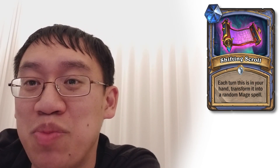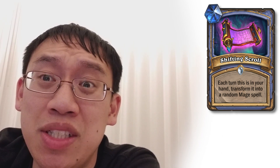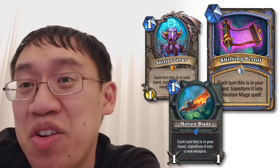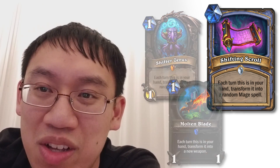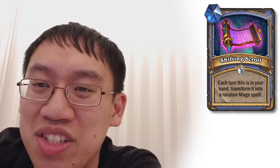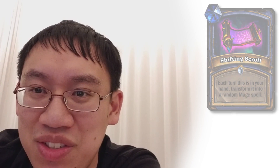Mage gets Shifting Scroll. Each turn this is in your hand, transform it into a random Mage spell. I don't think there's much to say here. It causes a lot of chaos. Shifting Zerus and Molten Blade didn't see any play, and therefore this one will probably not see play as well. Because I don't think there's any spell that's really that good that you want a third copy of it in your deck, and even if you did, it's not really worth the risk that you get something completely useless. The idea of Shifting Scroll is: why not just put the spell into your deck.